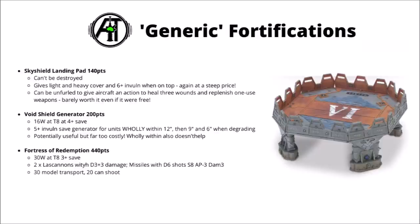Finally we have the Fortress of Redemption — the 440-point monster. It's basically a bastion on steroids: 30 wounds at toughness 8, packing a bit of firepower with 2 lascannons doing D3+3 damage, and D6 missile shots at strength 3, AP-3, damage 3. Like the bastion, its main purpose is transporting lots of models that can fire out of it. To make best use of this, you need fragile gun troops that need protection, plus hard-hitting combat troops that could sally forth and counter-charge if the enemy got too close.